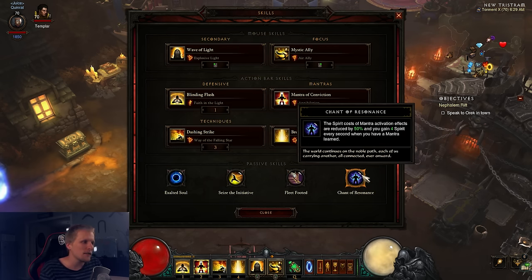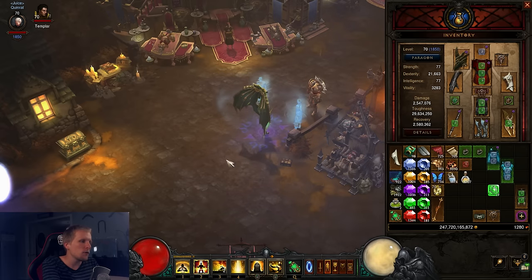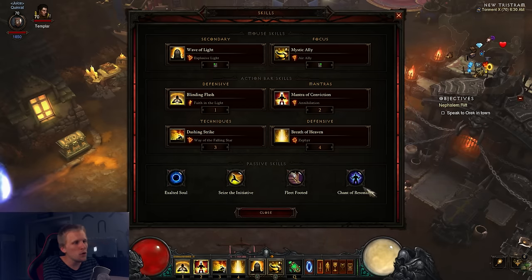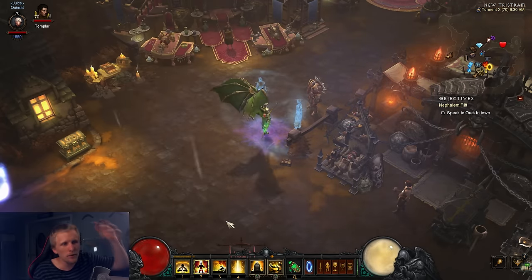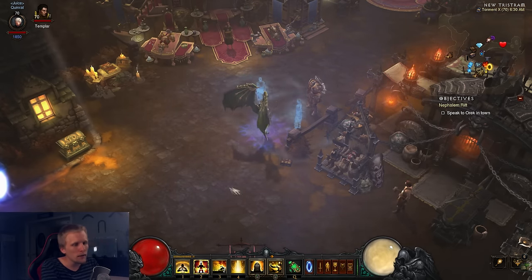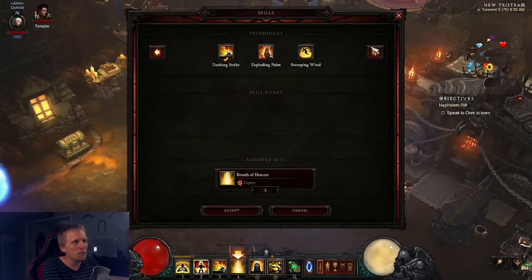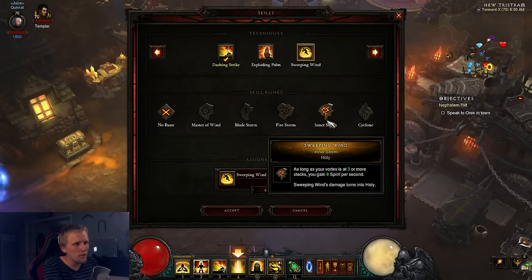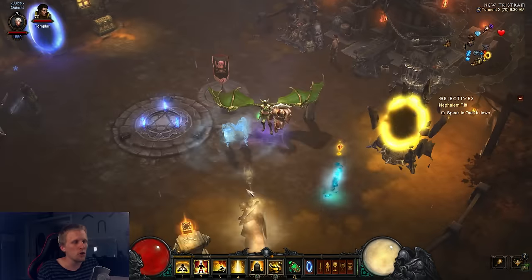Chant of Resonance is purely there for the four spirit regen when you have a mantra — passive regen is important because you need it. If you're still struggling with spirit and not killing monsters fast enough, you can definitely consider dropping Zephyr and picking up Sweeping Wind with the storm rune. That's totally viable. Now let's go over the cube.